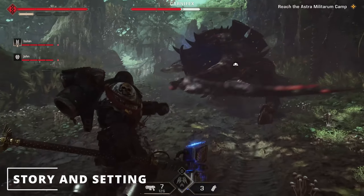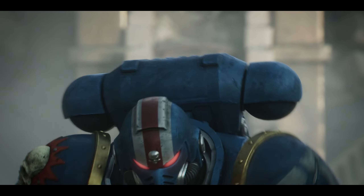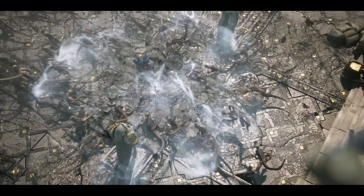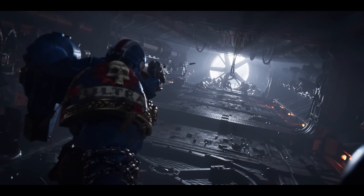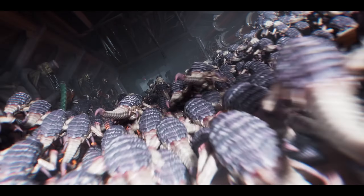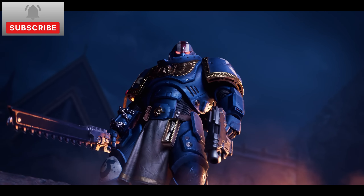Warhammer 40k Space Marine 2 throws players back into the heart of the 41st millennium's grimdark abyss, where the galaxy is on the verge of obliteration. You step into the boots of Captain Titus, now demoted to lowly lieutenant and bearing the scars of countless battles. The narrative kicks off with Titus and his squad being sent to the beleaguered Residuous System, a region being relentlessly overrun by tyranid swarms. The core story revolves around the frantic struggle to fend off the tyranid invasion of the Imperial-held Residuous System.